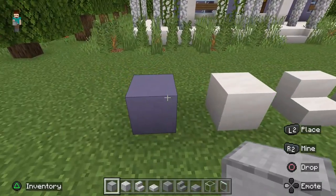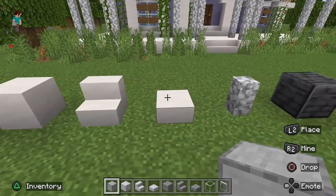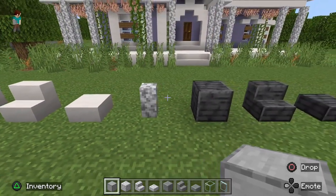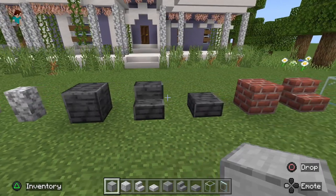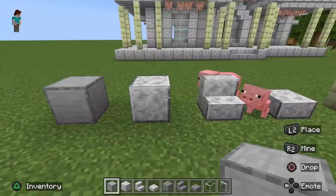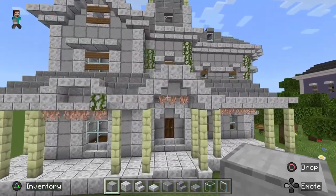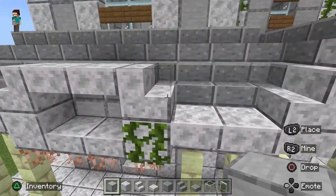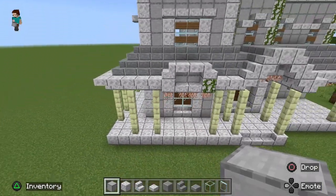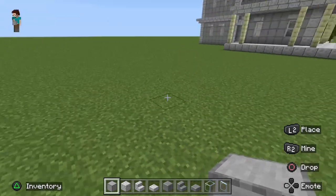The blocks you're going to be using for this tutorial are light blue terracotta, smooth quartz blocks, stairs and slabs, diorite wall, polished deep slate blocks, stairs and slabs, as well as brick blocks, stairs, glass blocks, and panes. I'm going to be using slightly different blocks — smooth stone, polished diorite, polished andesite — because these blocks have more defined edges, making it easier for you to see. That way if I get ahead, you can pause the video and count them out yourself.